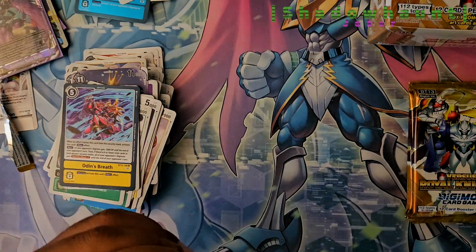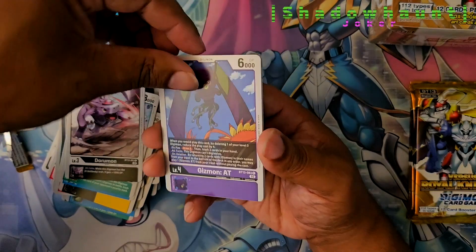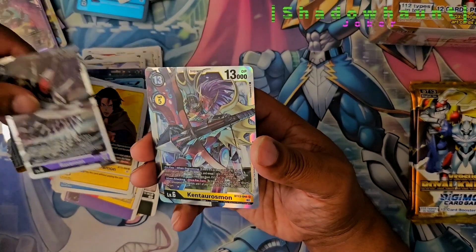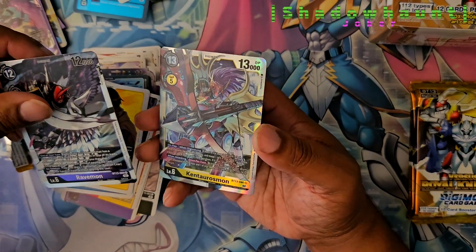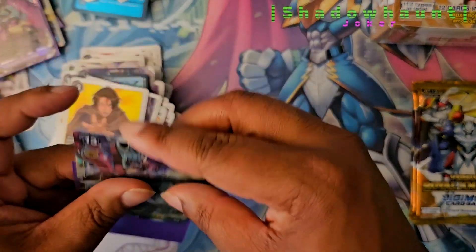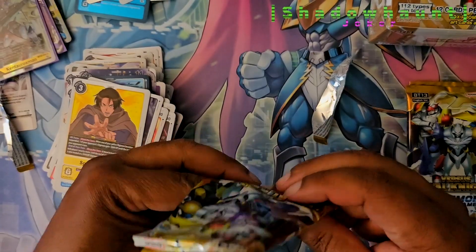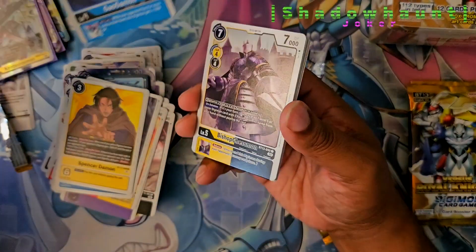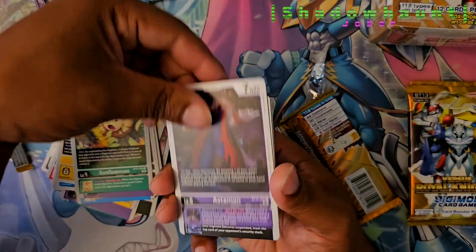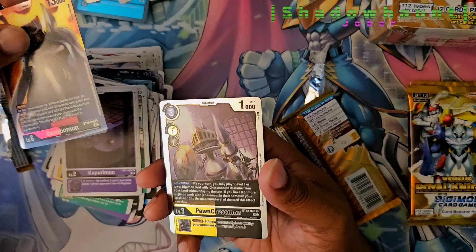I think we have one more Super Rare to pull, and then that'll be it for this box. Ravemon. Kentaro Simon — nice. Back-to-back Supers. Bishopmon. Chummon — that is one creepy looking mouse. Astemon. Nightmon. Giromon. Genkummon. And Pawn Chessmon.